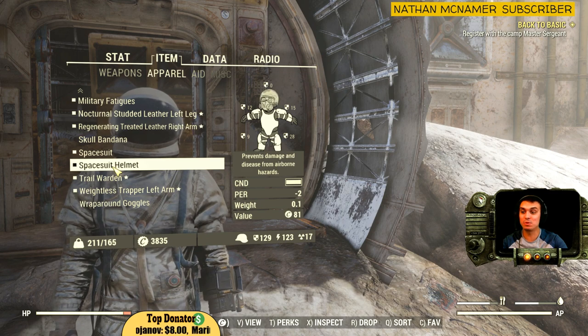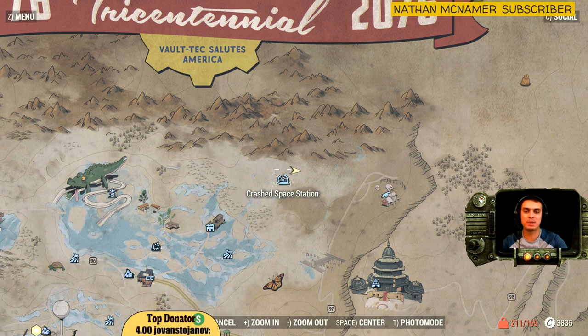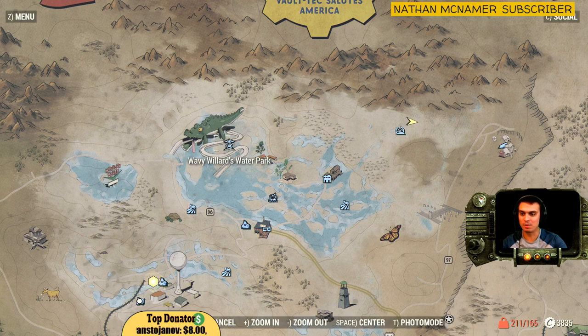The space suit helmet and space suit are located 100% in the crashed space station, not far away from the Black Bear Lodge. That's where we found the beer hat, and it's pretty much on top of the world — if you look right at the crocodile, just turn right and you find it.